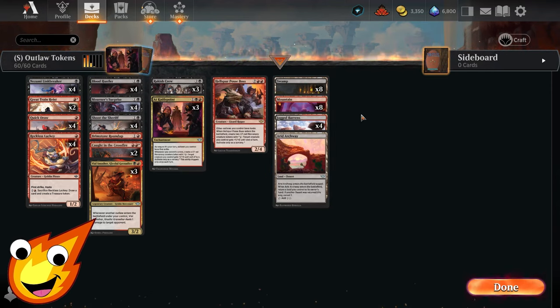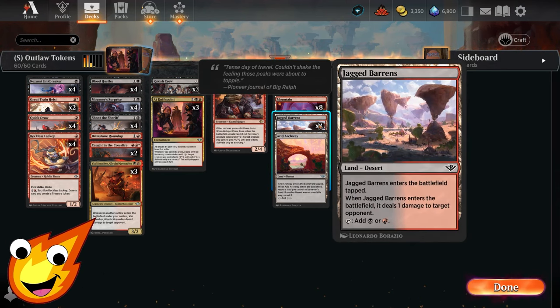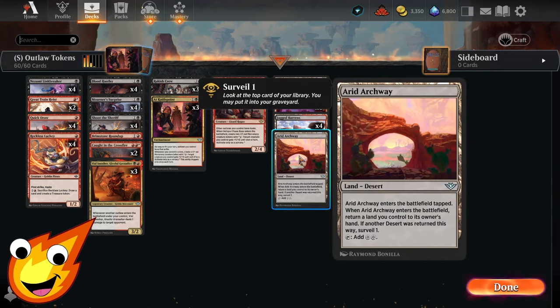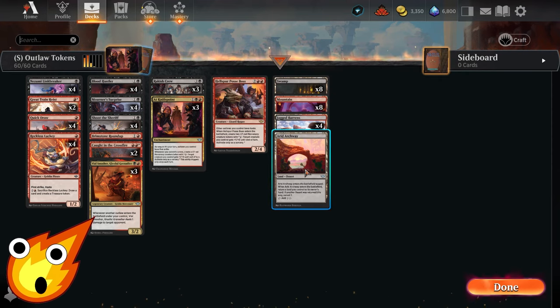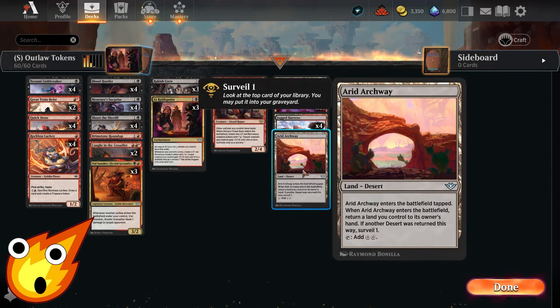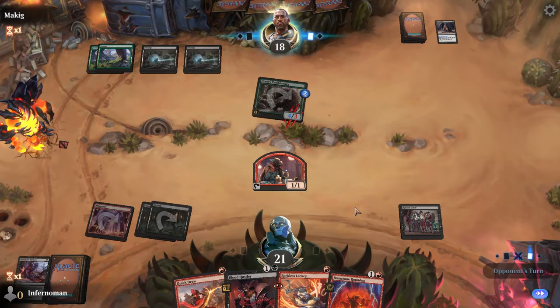As far as lands are concerned, nothing super fancy — just swamps and mountains. Jagged Barons commits a crime by targeting and pinging our opponent for one when it enters. Errant Archway lets us bounce back one of our deserts to trigger the surveil ability and ping our opponent again. We only run a single copy to keep costs down and still trigger cards like Blood Hustler.